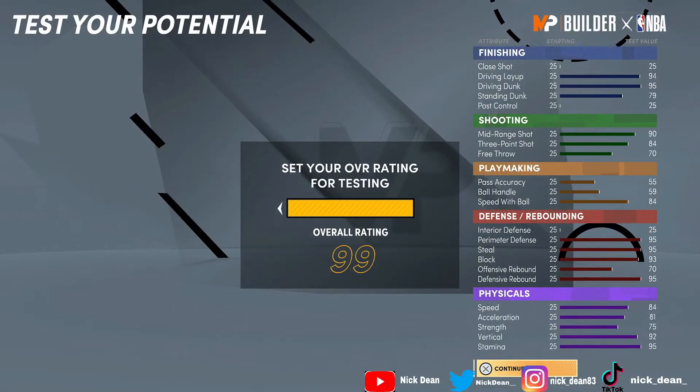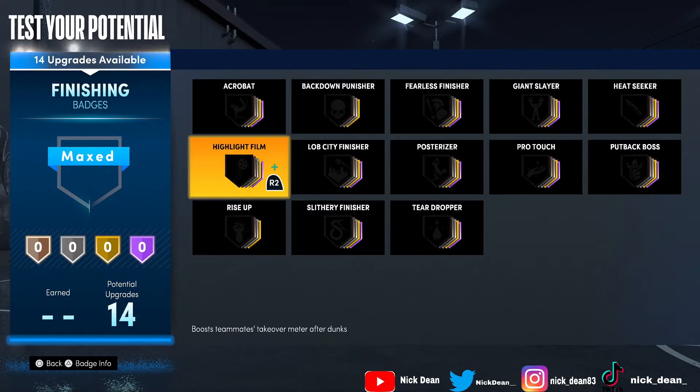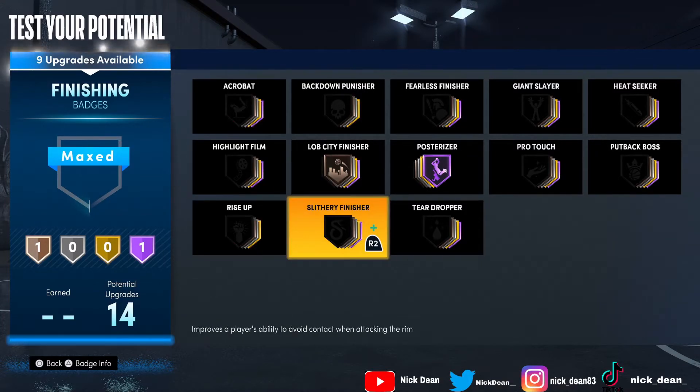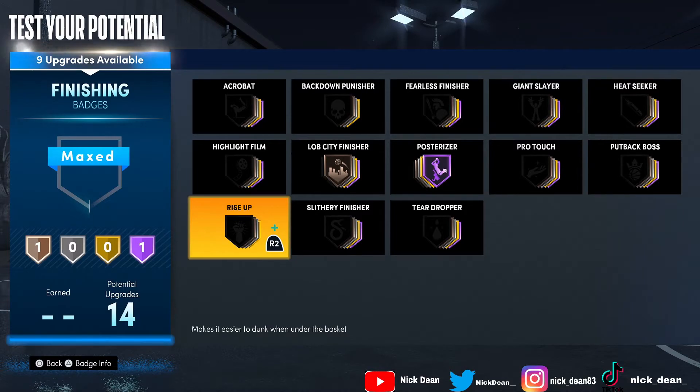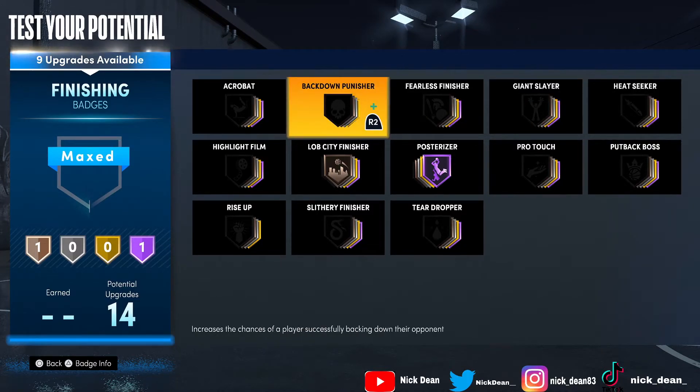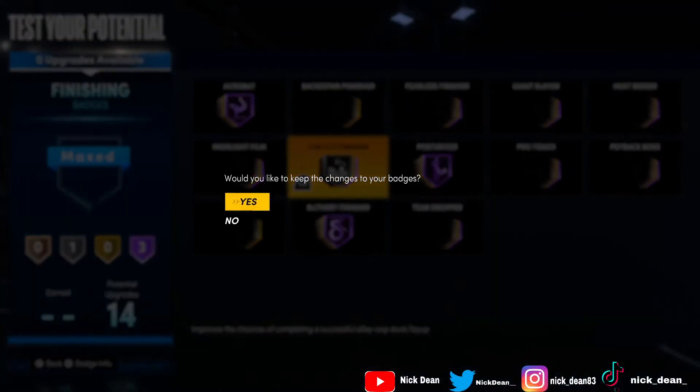We're going to test out the build, throw it up to 99, and see what badges you can put on. For finishing: posterizer, lob city finisher — you don't have to throw lob city finisher on hall of fame, but on bronze at least you get the animations for fast breaks or baseline cuts. Acrobat is a good badge, slithery finisher is actually very good so throw that on hall of fame. Rise up is a really good badge mainly for standing dunks — you have a 79 standing dunk so it's not bad. I would personally throw on slithery finisher, acrobat, and lob city on silver.